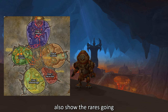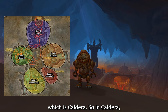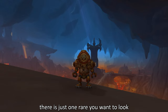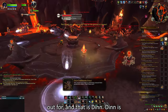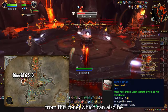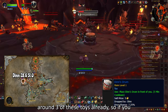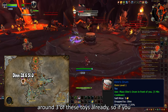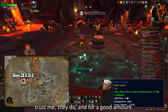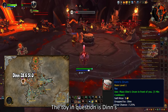We will also show the rares going counterclockwise starting from zone 1, which is Caldera. In Caldera, there is just one rare you want to look out for, and that is Din. Din is also the only rare that drops a toy from this zone, which can also be sold on the Auction House. I have sold around 3 of these toys already, so if you are in doubt that these would ever sell, trust me, they do, and for a good amount. The toy in question is Din's Drum.